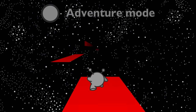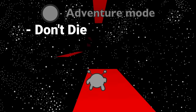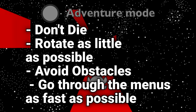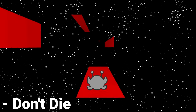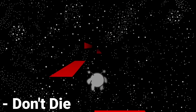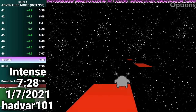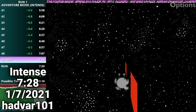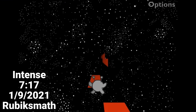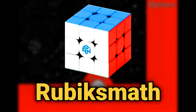In Adventure Mode, there are a couple of tenets to follow in order to score the best possible time: don't die, rotate as little as possible, avoid obstacles, and go through the menus as fast as possible. The not dying part is pretty self-explanatory, but it is actually extremely difficult to accomplish, especially on Intense Speed. To date, only one deathless speedrun has been performed on Intense Speed, by a runner named Rubiksmath, which is a name you are going to be seeing a lot throughout this video.